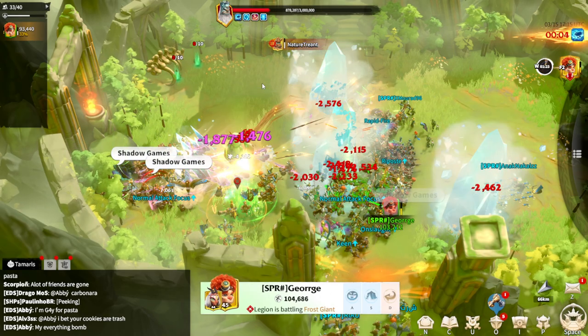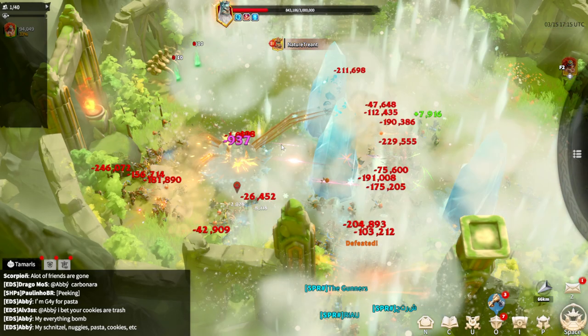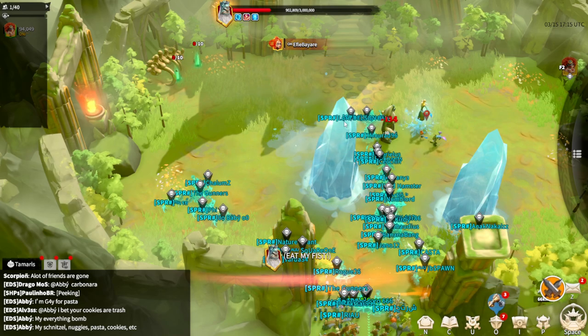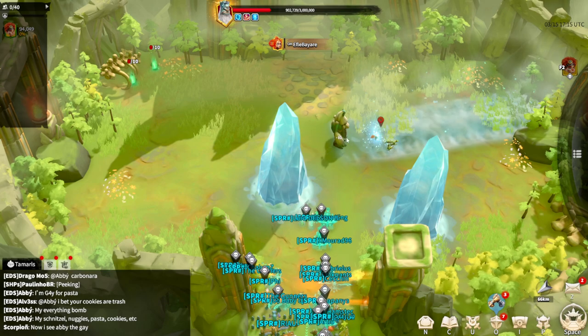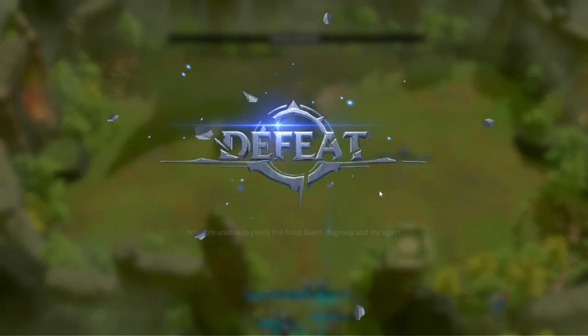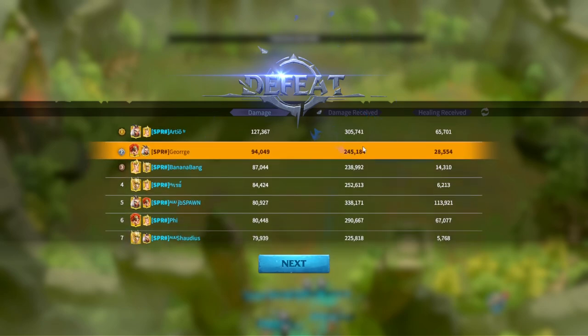For educational purposes I will still post this video because every single stage was done correctly in a perfect way. The only bad thing that happened in this fight is that we are all tier 4 players. As you can see, if your alliance has only tier 4 players it will be impossible to defeat the giant. Try to get at least one or two tier 5 players for damage — this video shows how you should maneuver and move away from kill threats.